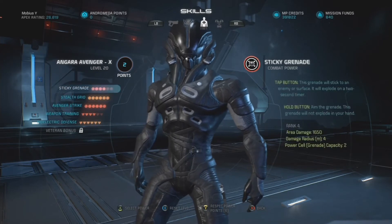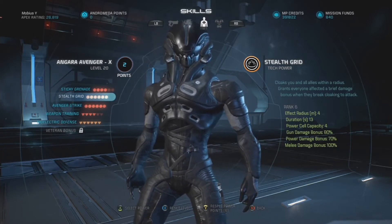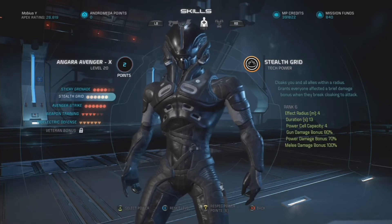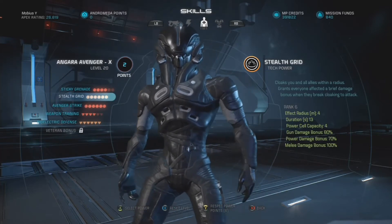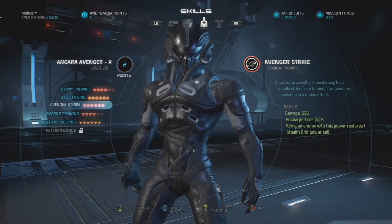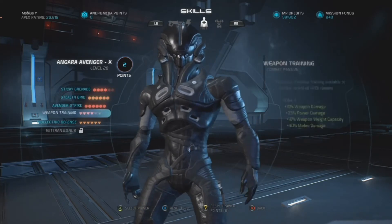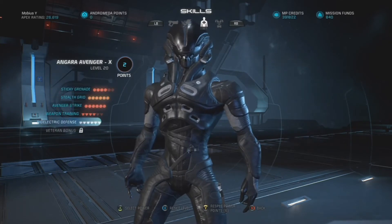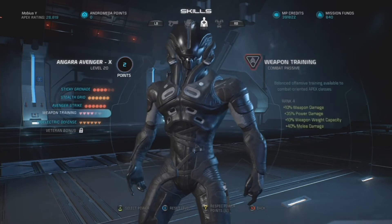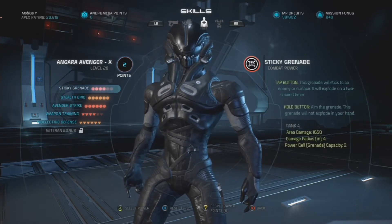Unfortunately, I feel that this build severely gimps this character. Stealth Grid is a fantastic power — it makes this character essentially an infiltrator, and unlike tactical cloak it is spammable since it requires power cells instead of a recharge time. So you have really good potential for burst and sustained damage over a short duration by spamming stealth grid. Unfortunately, by focusing on melee you have to sacrifice the potential weapon damage, especially in the passive tree, as well as sacrifice some points that could be better spent on sticky grenade. Personally, I feel this build is kind of one-dimensional and a little bland.